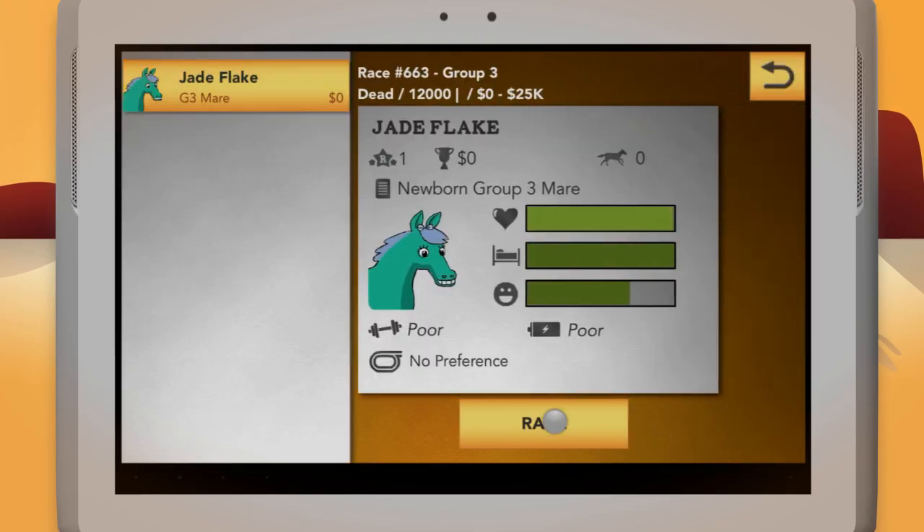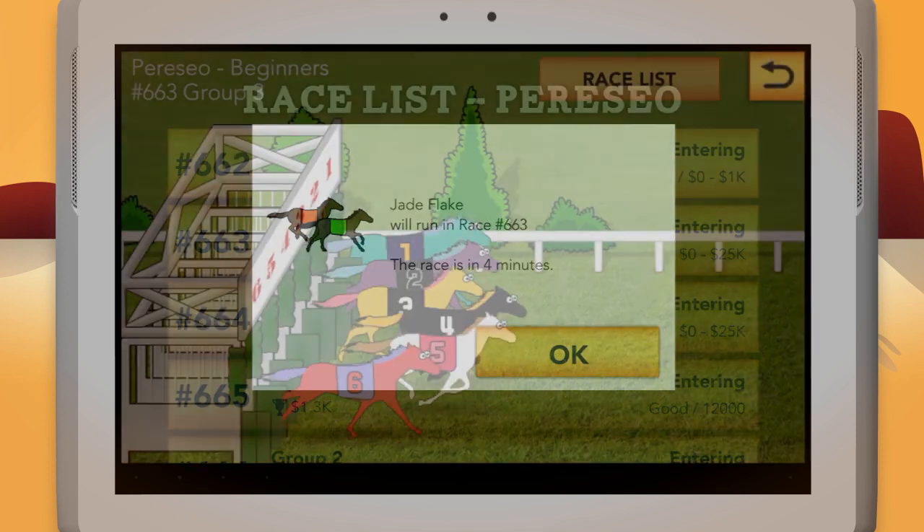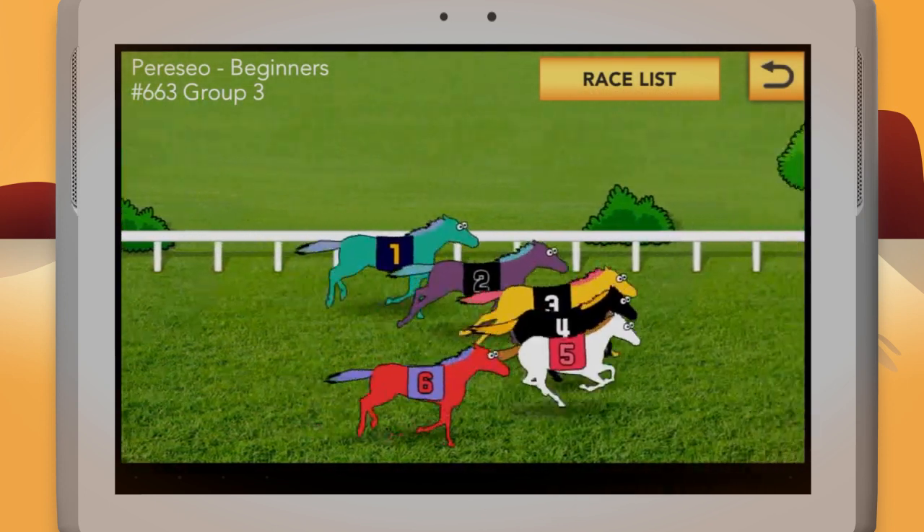When your horse is ready, you can add them to a race at the touch of a button. Enjoy the thrill of the race with a beautiful full-color race engine.